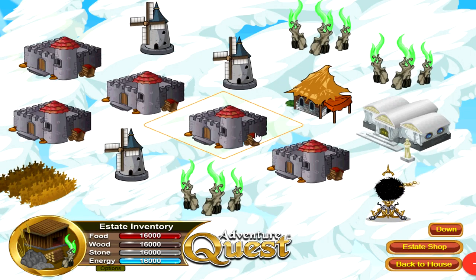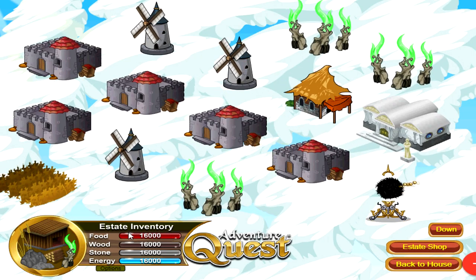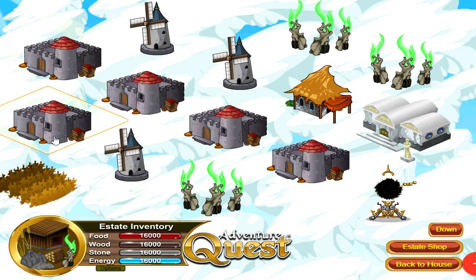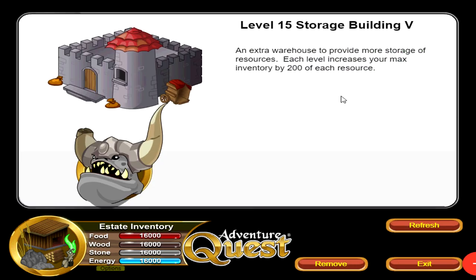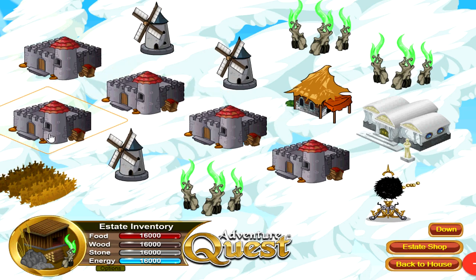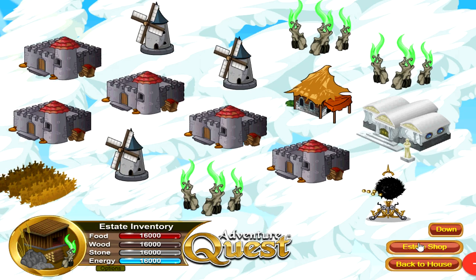Next up, we have the resource storage buildings. You will need these in order to increase the maximum amount of storage you can hold for resources. There are 5 storage buildings currently, and they can go up to a maximum level of 15. Resource production buildings can go up to a maximum level of 10. Storage buildings take the longest time to upgrade inside of the entire estate minigame, so I highly recommend you get them first and upgrade them as soon as you can — they can take over a month to upgrade from level 1 to max.